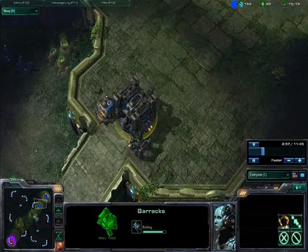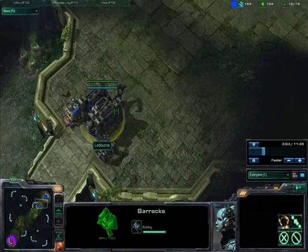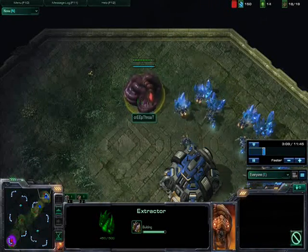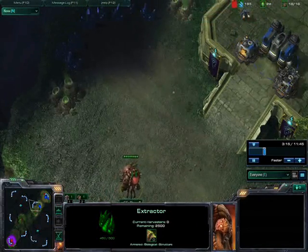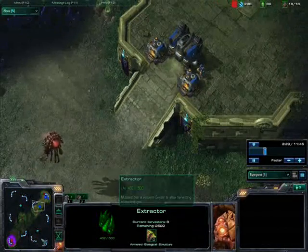I'm walling off because I didn't know if he was going to rush or not. I'm going to build a marine. The plan was to destroy his extractor, but I didn't know an overseer was coming, so I'm going to focus on the overseer first.